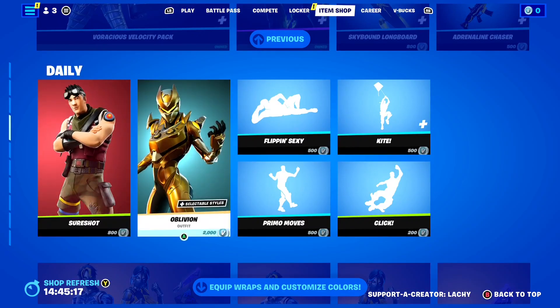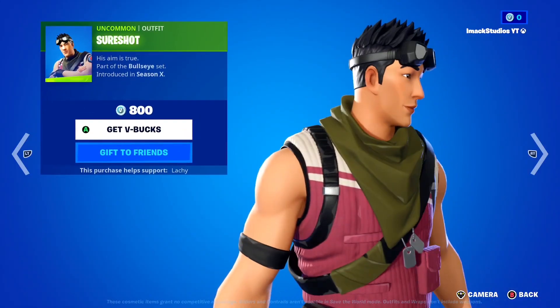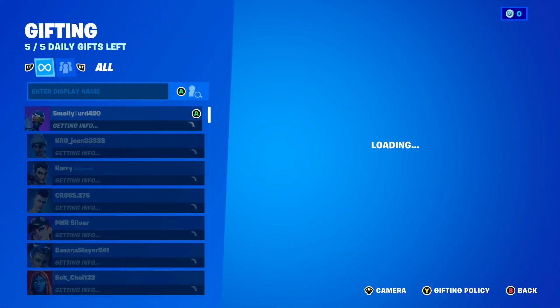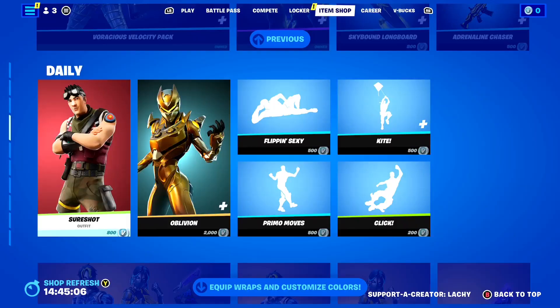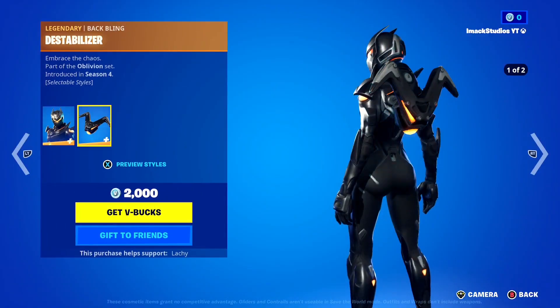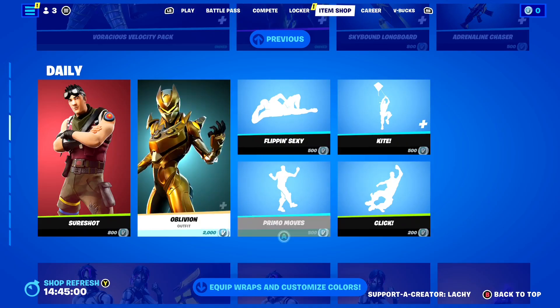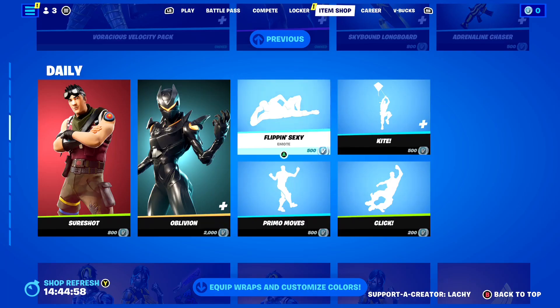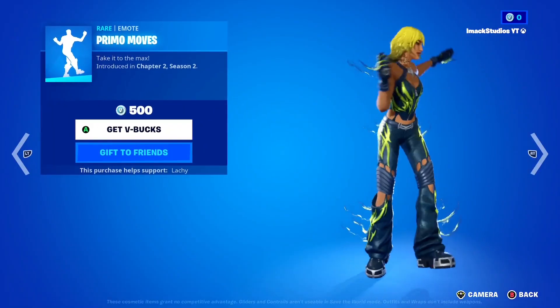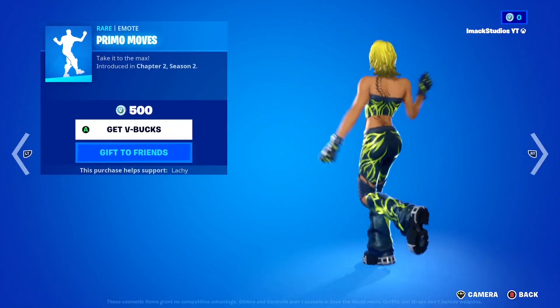Coming to the daily section, we've got the Shoreshot Skin back today — that's a bit of a tongue twister. It's been in the game for a while, but if you want to gift it, let me know. The Oblivion Skin is also back, as well as the Destabilizer Backbling. We've also got some different emotes: the Flippin' Sexy Emote, the Kite Emote, the Click Emote, and the Primo Moves Emote.